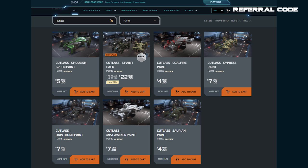With the Cutlass Red you can use any paints available for Cutlass variants. Looking at the current selection, there is a five-pack available on the website plus a ghoulish green option just for October. The five-pack consists of the Coalfire paint — a gray and red trimmed option — a Cypress military camouflage scheme, the darker Hawthorne paint scheme, the Mistwalker snowy camo look, and lastly the dark green Sauron paint scheme.